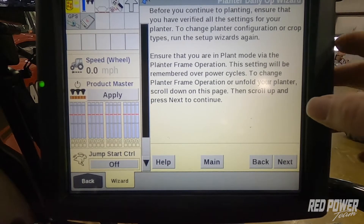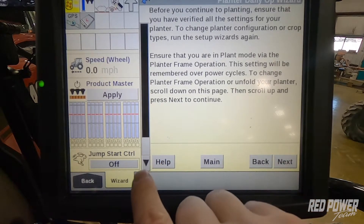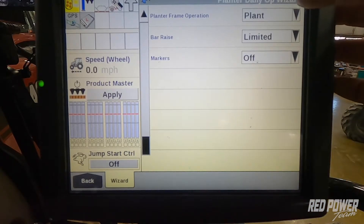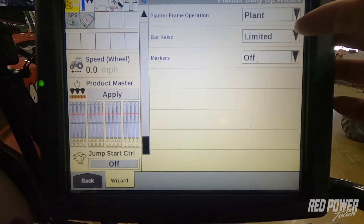Once we're in the monitor underneath our daily operations, the first screen that comes up we're going to scroll down and make sure that our planter frame is in plant mode. Our bar raise, since we're already unfolded out in the field, we're set into a limited raise.